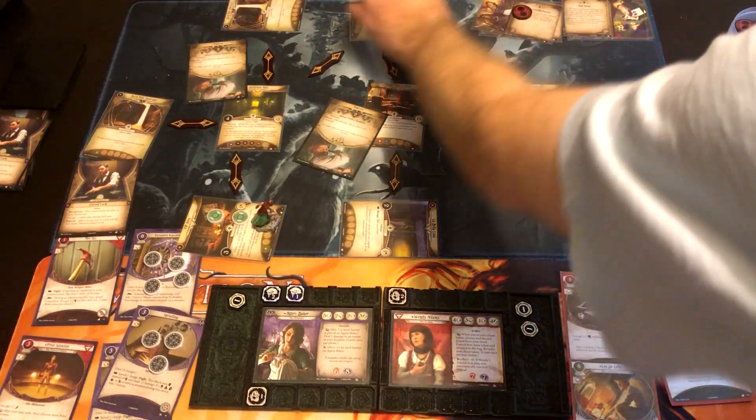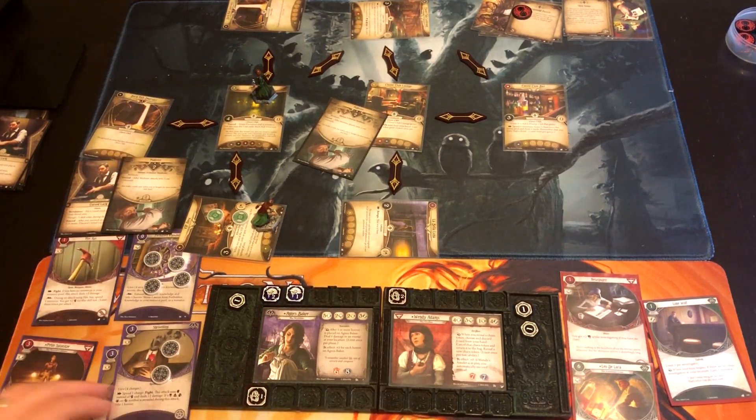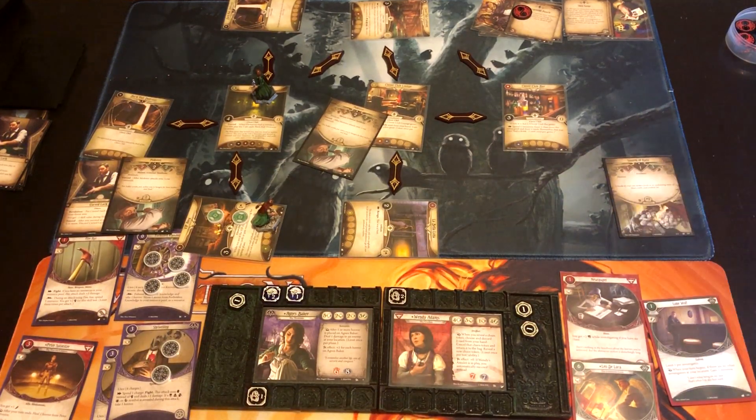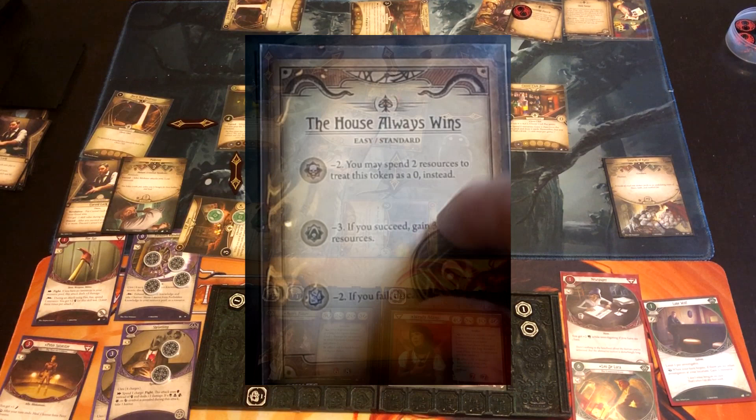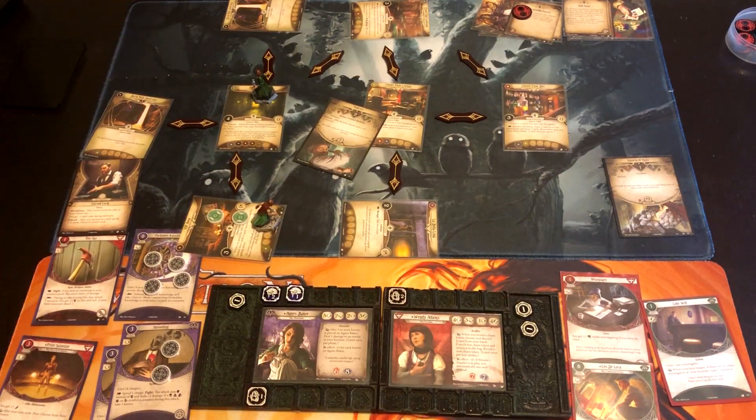Agnes moves, the Mobster engages her, and she uses Shriveling. We draw 2 — we're at 4 versus 2, so we succeed but don't get rid of Cursed Luck. Then Agnes puts the Swarm of Rats on Wendy. Wendy is going to try to evade at 1 up, pitching Guts to retry. She gets a resource from Lone Wolf. We draw minus one — we pass! The rats are evaded.